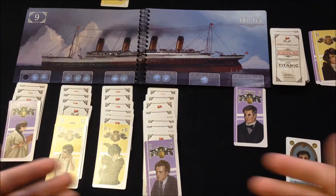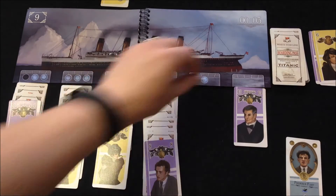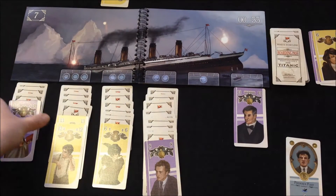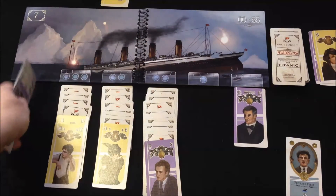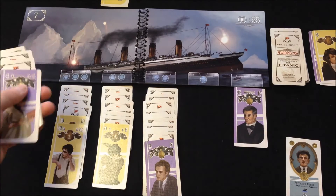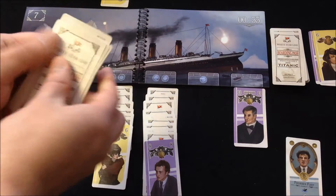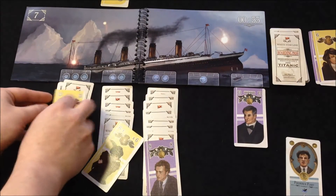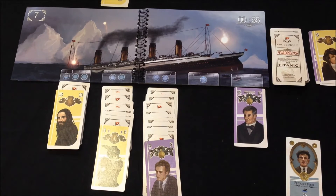On the next turn with nothing going on, let's say we've now failed for the third time. This triggers a panic event: the ship floods that compartment and people historically rush to the next one. You take all the cards from both compartments, shuffle them together — chaos and people running everywhere — and only reveal the first card. Any nice sequence you had is gone.